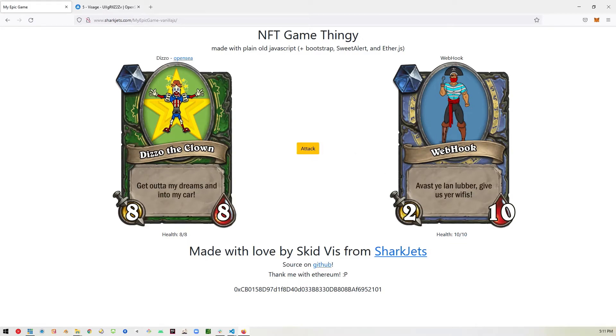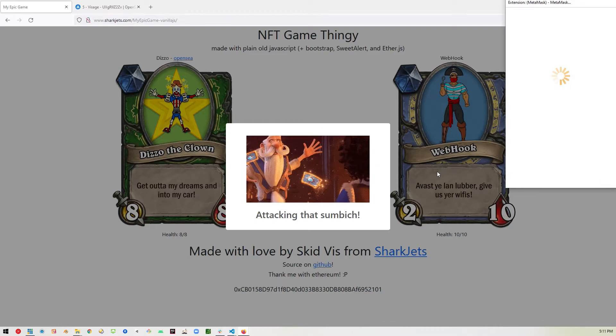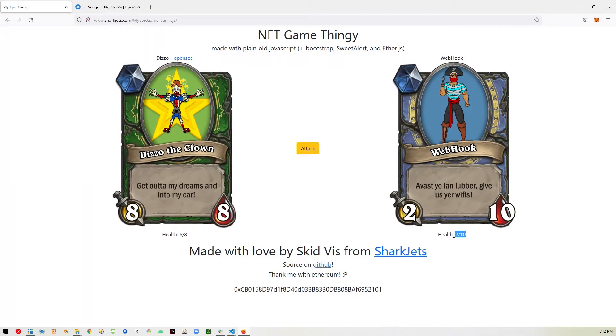So now we can attack the boss. We just go ahead and click attack and authorize the transaction. Then we wait, and then we get a pop-up that tells us the attack is complete. We have hit the boss — the boss's new health is 2 and the player's health is now 6. So if we hit OK, you'll see those numbers reflected underneath the cards.